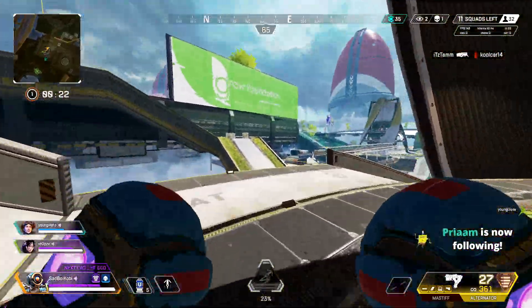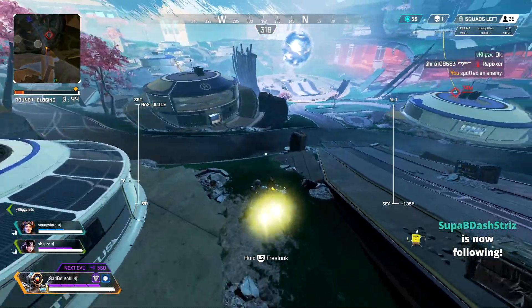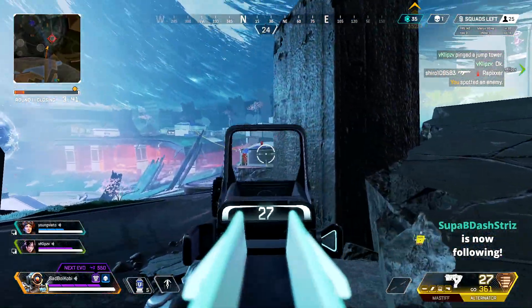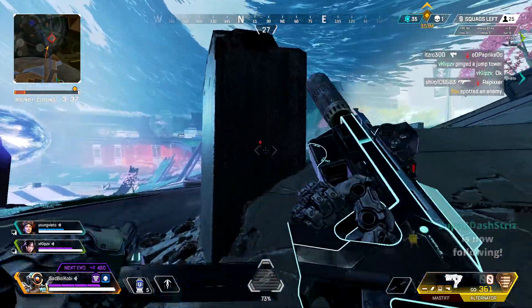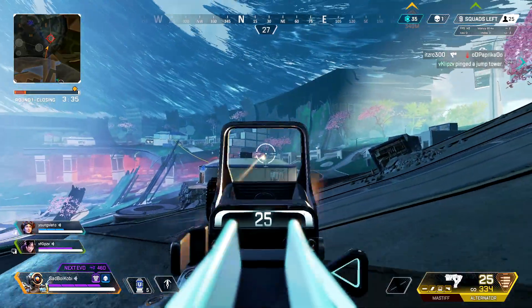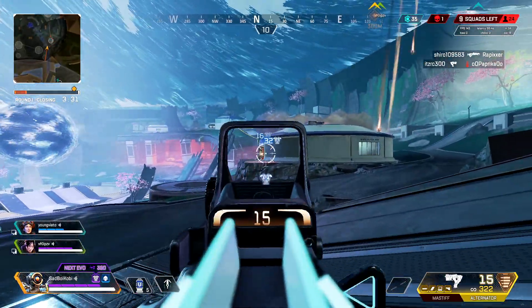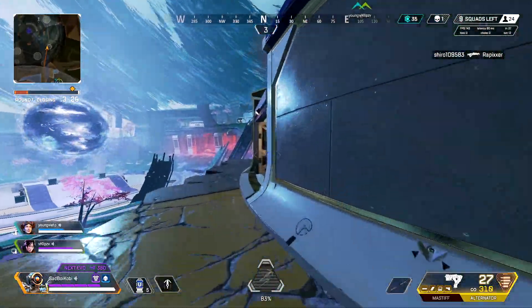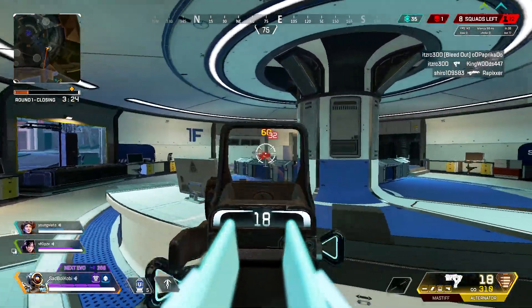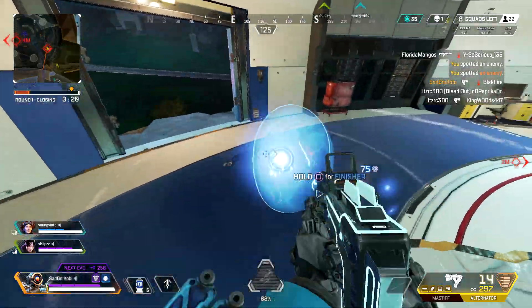There's two teams fighting at the rift right now. All right, gold off these beams. Just standing still while getting beamed with an Alternator. They all got blues. See if I can do some work here — I think I know where they're at. Oh, that's the one I knocked.